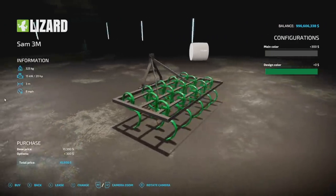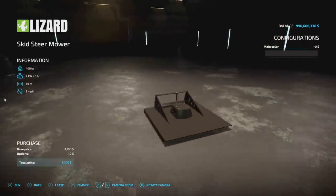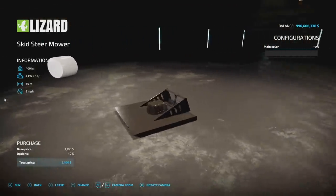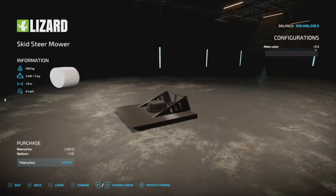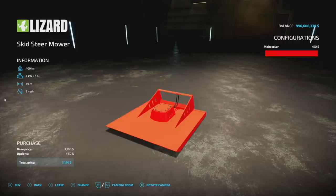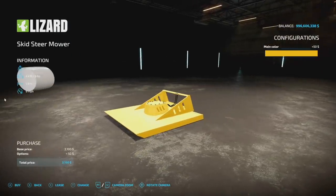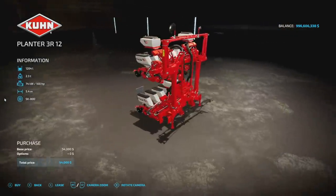Here's a neat one for all platforms — the mower for skid steer loaders. This costs $3,100, weighs 400 kilograms, requires five horsepower, 1.9 meter working width at 9 mph. Around my parts we call this a bush hog. It hooks up to any skid steer loader, drops grass, and you can change it to whatever color you want. Very excited to see this one.